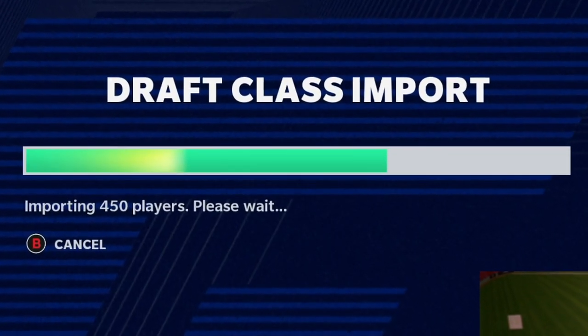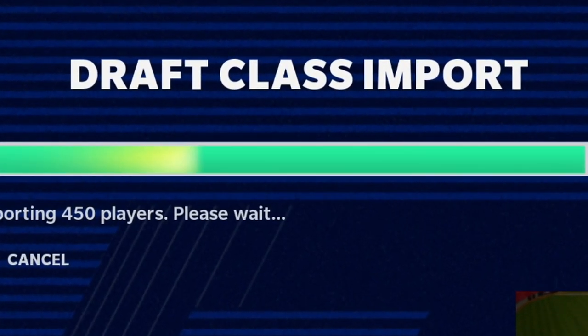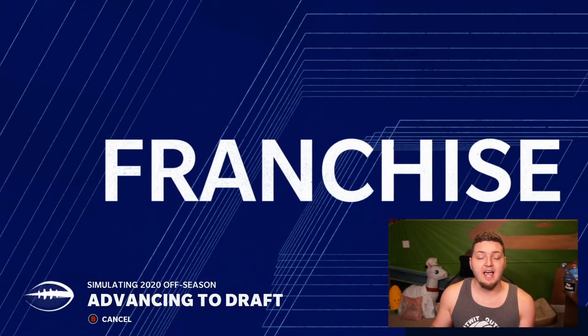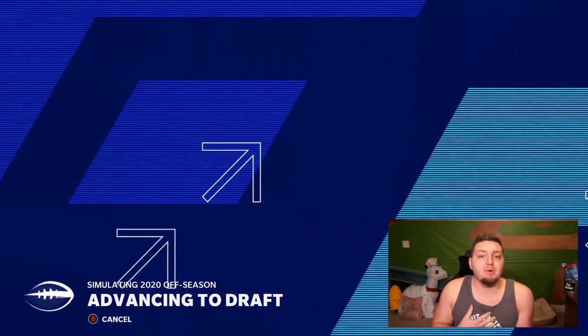Now the most important part — importing the actual draft class. Going to go ahead and sim to the draft and see who actually got signed in free agency. See if we got anybody else.